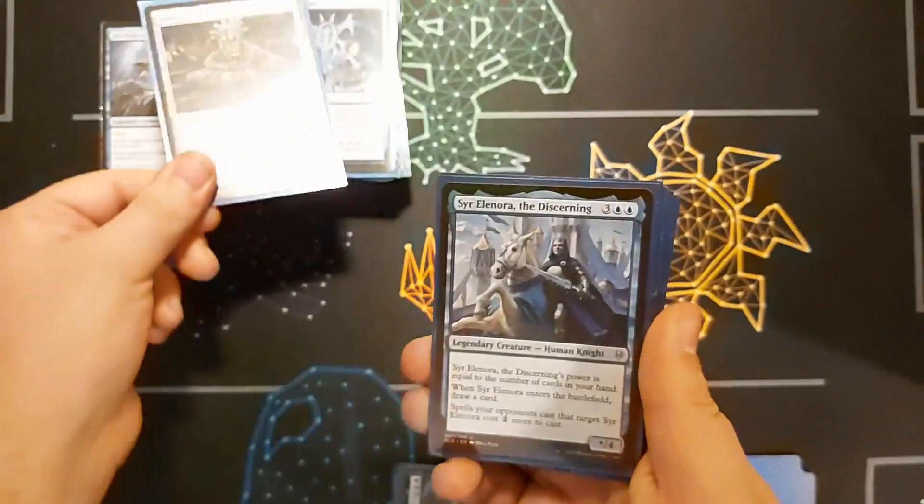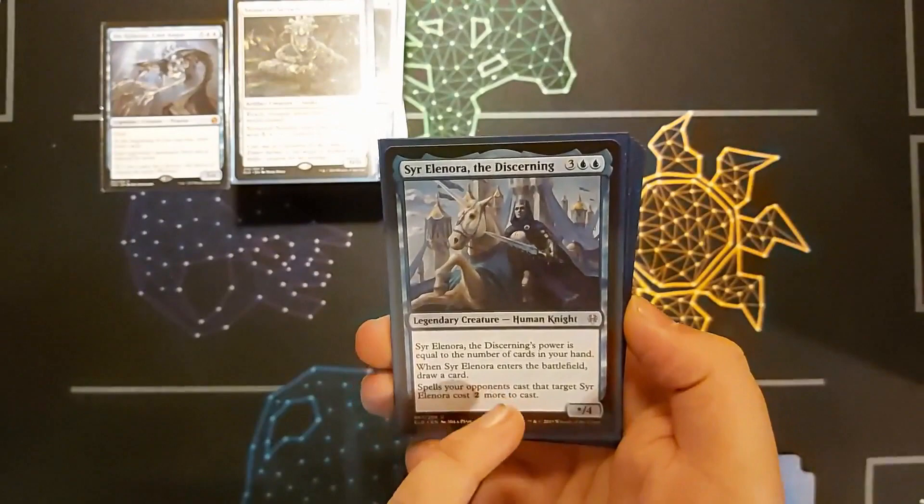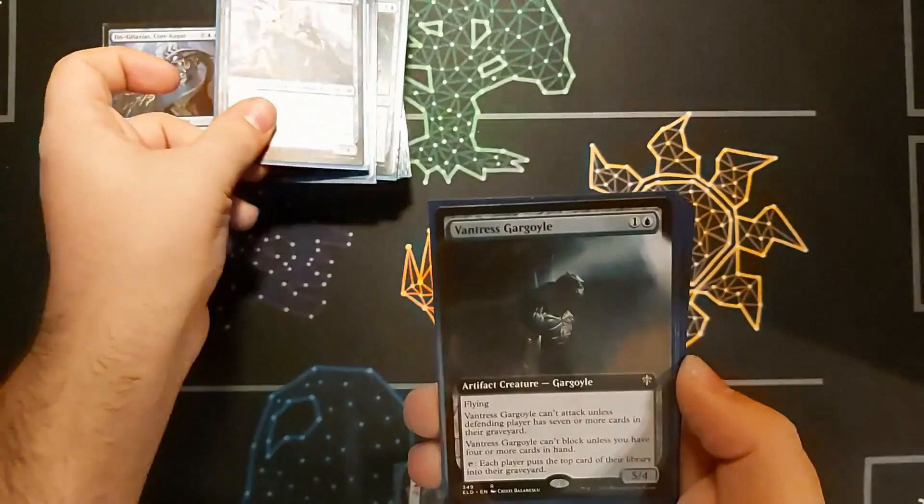Eleanora the Discerning — power is equal to the number of cards in my hand. I've had that be passing 20 with Reliquary Tower and things like that. Draw a card when it enters, and it costs two more to target it, which is very useful for keeping it on the board.